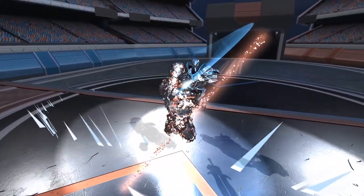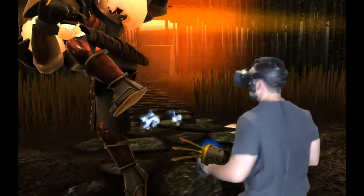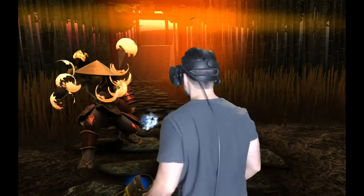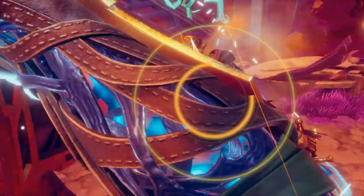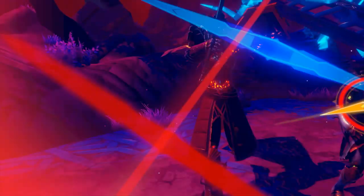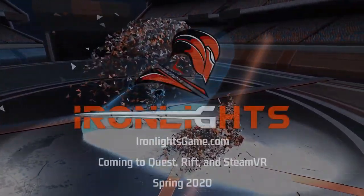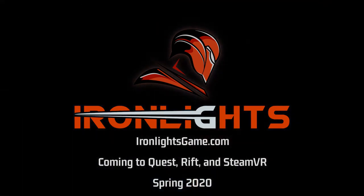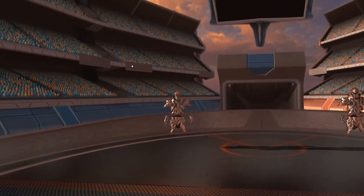Another method is to just go straight arcadey, where weapons don't have any weight and you could swing them like a madman — we see this in titles like Ninja Legends. The final option is to come up with something fun and strategic, like we see in Until You Fall. Iron Lights actually falls somewhere in between Until You Fall and Ninja Legends — pretty arcadey with some really unique strategy elements that in no way simulate real combat.